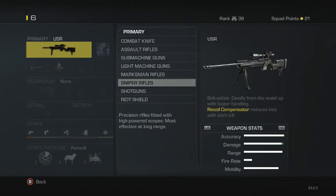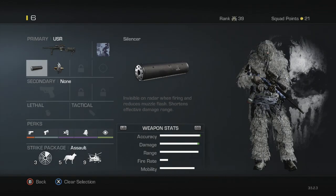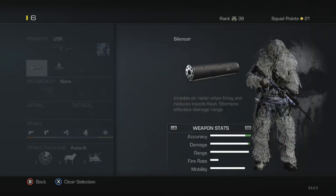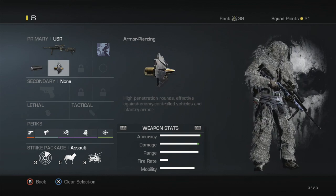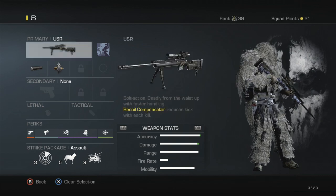For this class I use the USR, but you could use any of the other four snipers. I use the silencer so I don't show up on enemy radar, and because the silencer gives you hit markers, I'd go with armor piercing so that you can always get one-shot kills — I think it's above the waist.